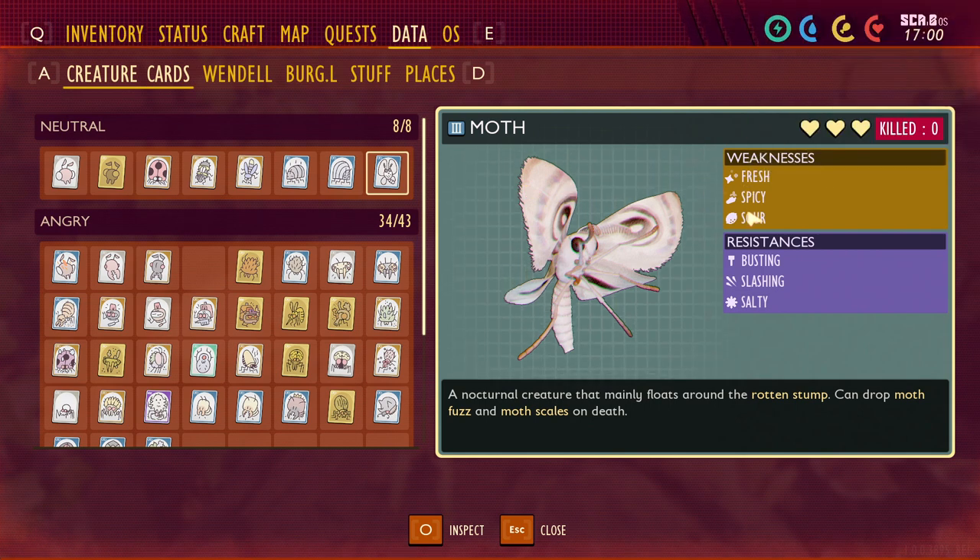It is weak to fresh, spicy, and sour. It is resistant to busting, slashing, and salty. So using anything like a salt morning star or a coltan or anything like that isn't going to be as powerful as using some candy arrows.